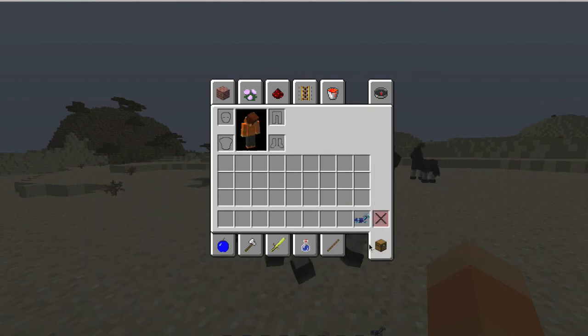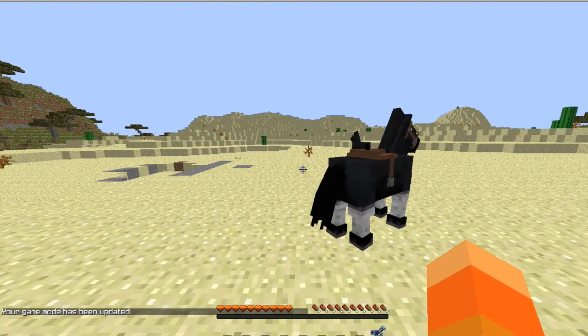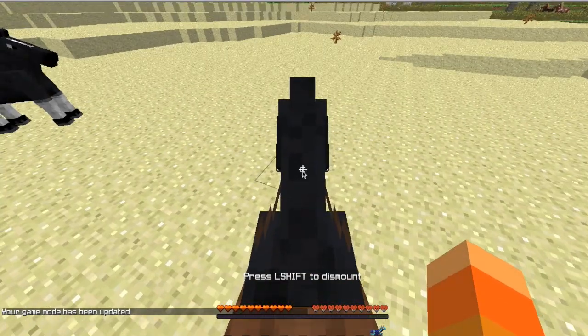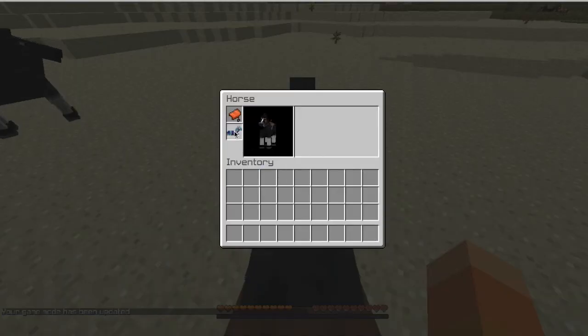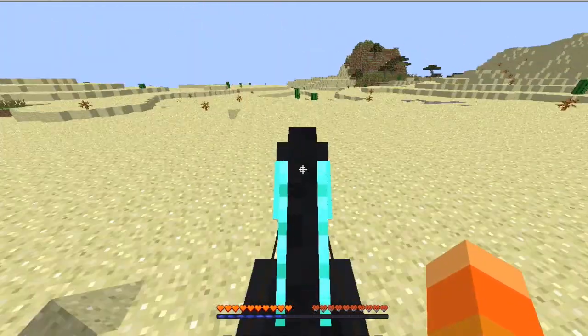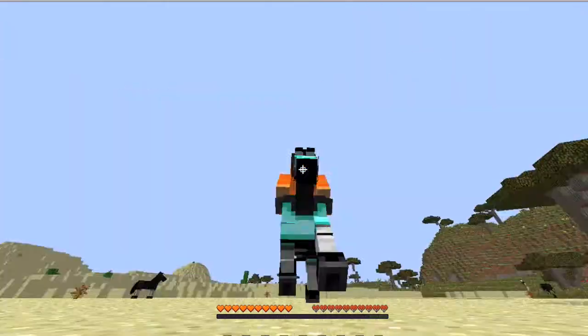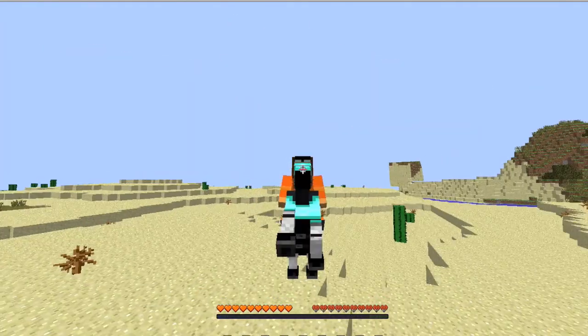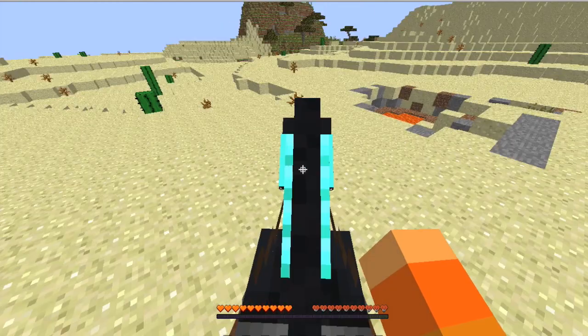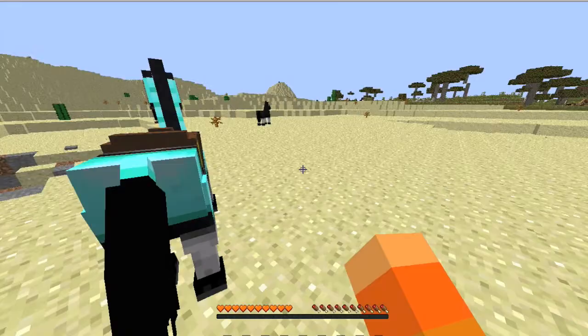Okay, we'll go back to survival, get back on him. Go to your inventory and just put on the armor. He looks pretty cool! Look at me, I'm on a horse. That's how you tame a horse — looks like a white horse with armor on. That's how you actually tame a horse in Minecraft.